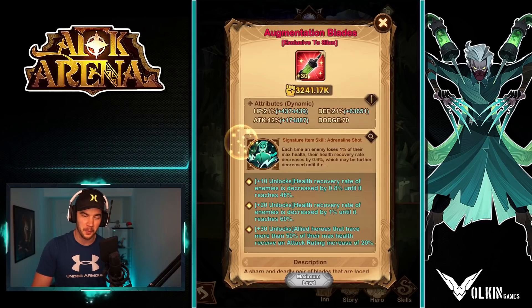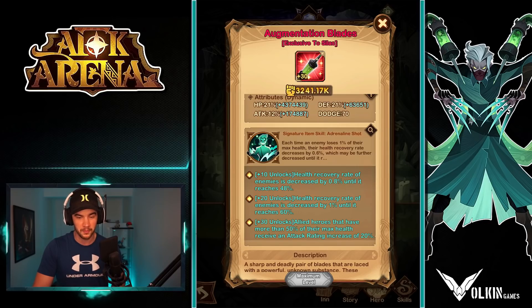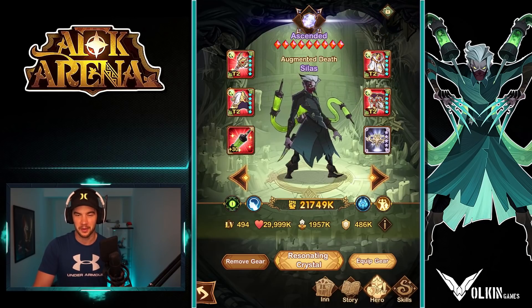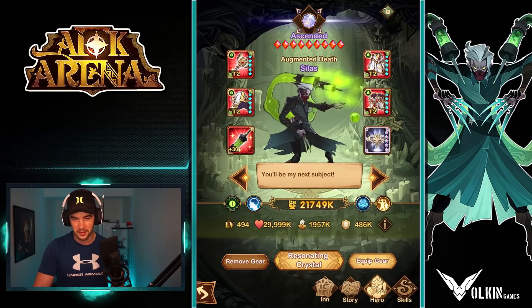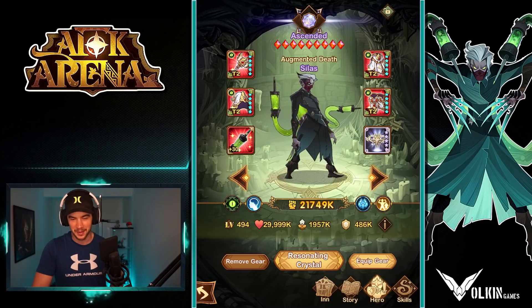The thing that I really like about the maxed out Silas is the 30 signature item: allied heroes that have more than 50% of their max health receive an attack rating increase of 20%. That is going to be very nice. Now, keeping in mind on this account, we are at a very extended point, so we might not be able to just dominate straight away here. But still, I'm pumped to test that.